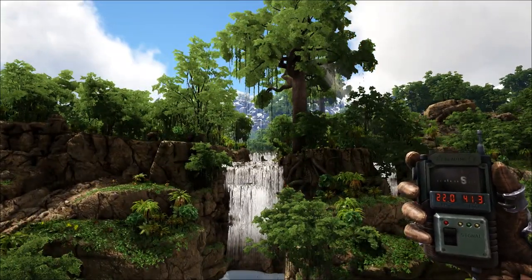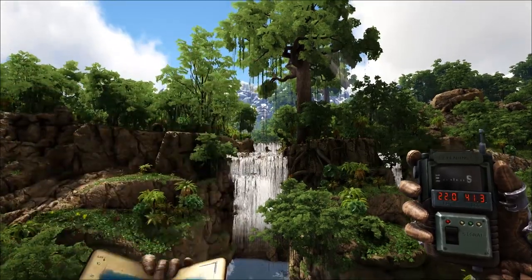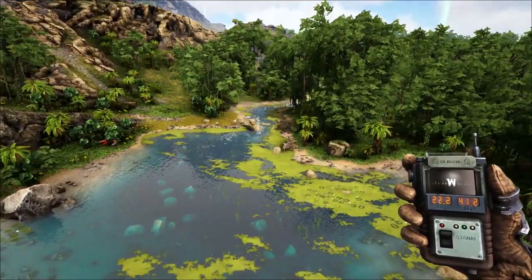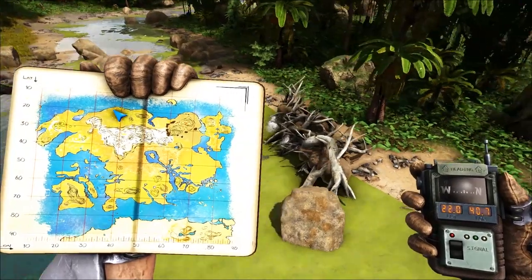We've gone all the way over the snow mountain in the distance, right to the top of the map. There's a double waterfall with a tree on it that forks right and left — follow it to the left and you have a giant beaver dam at 22 by 40.